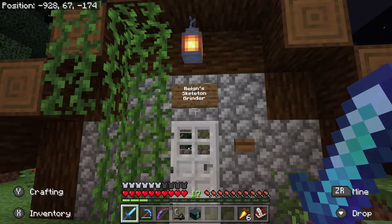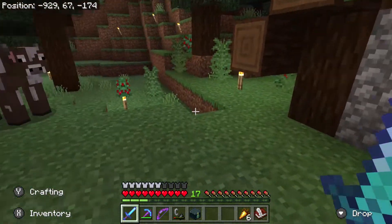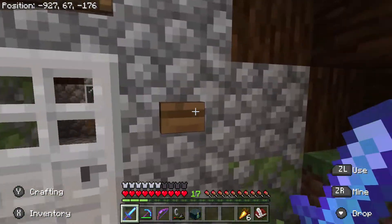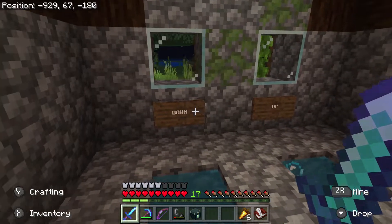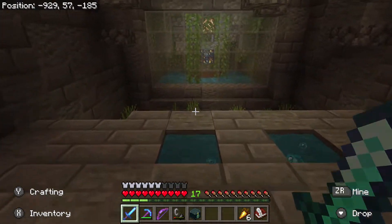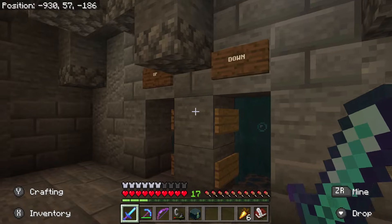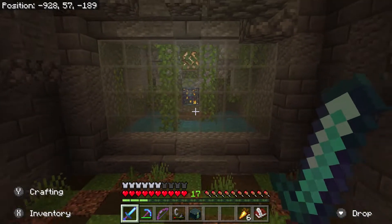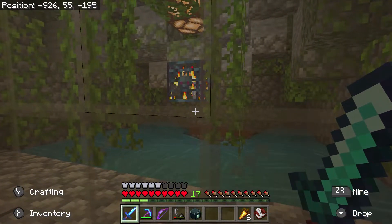Yes, it's that skeleton farm that we worked on last time. I built a proper structure to house it safely — and look, berry bushes! This building is quite similar to the one in the Taiga village that I woke up in. We have bubble elevators, so let's go down and check it out. I've done quite the renovations here — we have a really nice stalactite ceiling, and I decorated the dungeon around the skeleton spawner to look a little jungly.